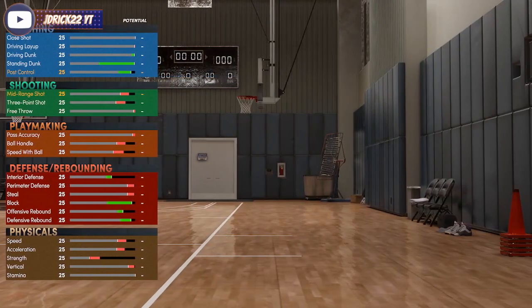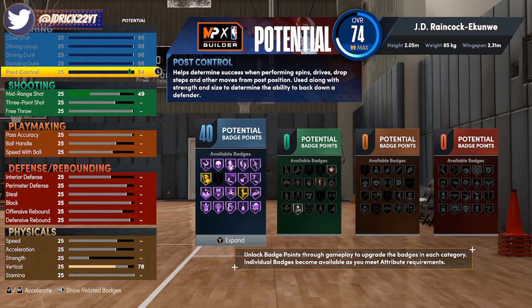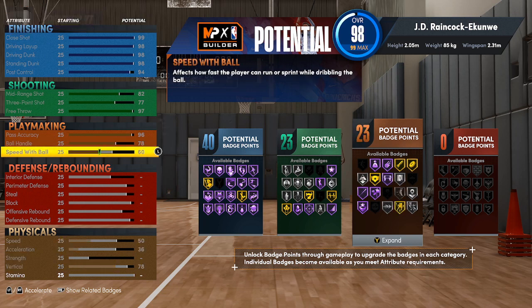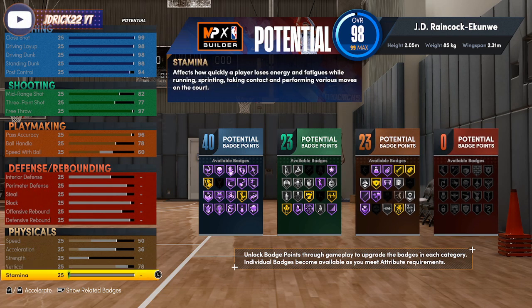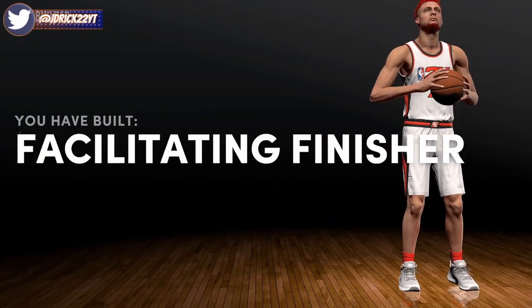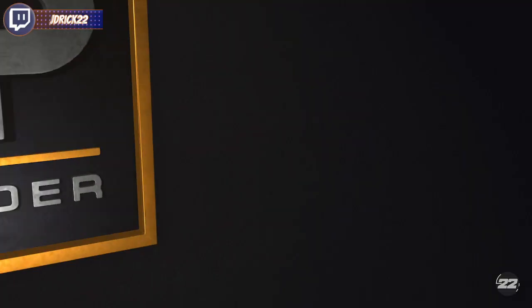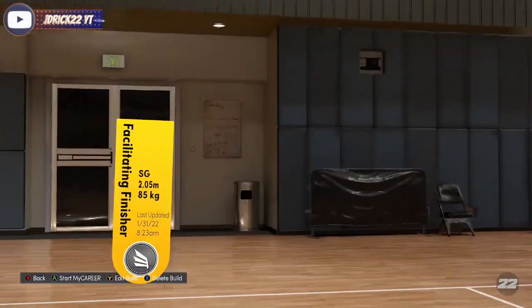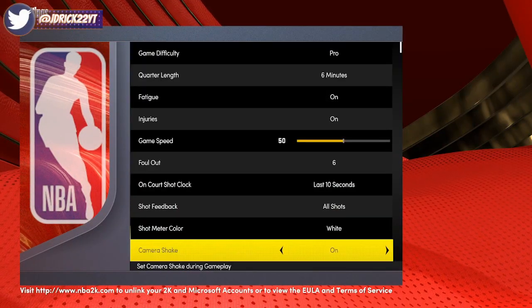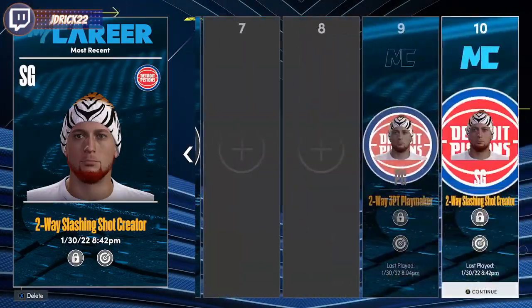Max out the attributes again — it doesn't matter where you put them, we're going back to adjust them, you just want to get the build to 99 overall. Takeovers still don't matter. Once that's done, go to edit build, then go back to the main menu again. Go down to Features and Settings and change it back from metric to imperial.